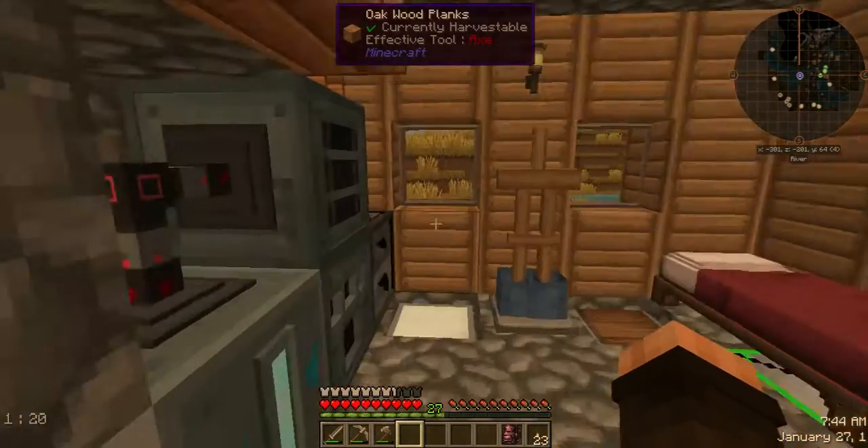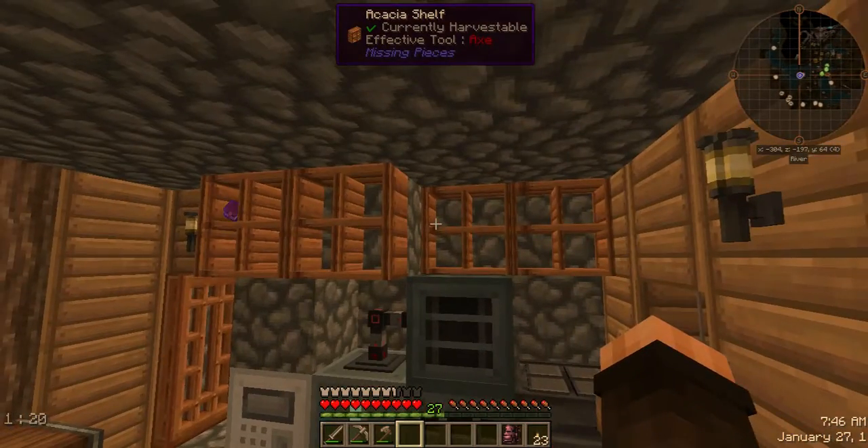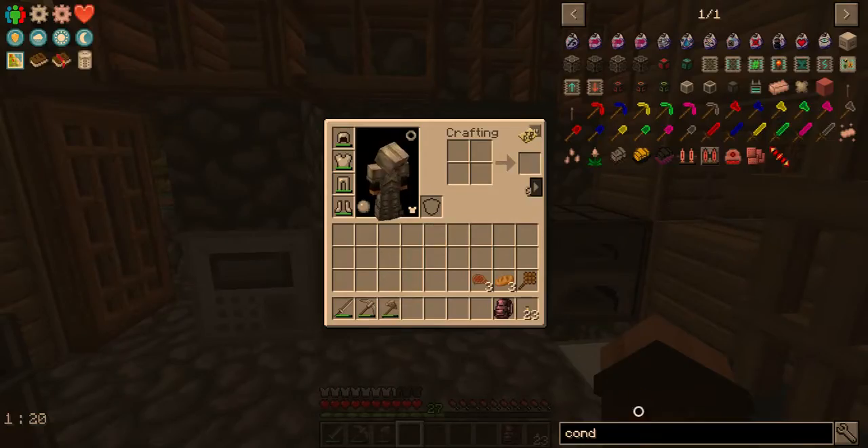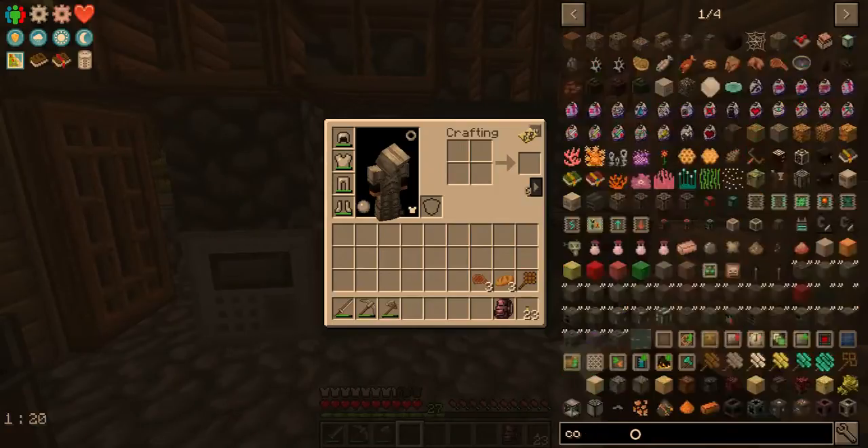Come over here — our power is staying completely full with lava, and all of the magmatic generators are constantly putting out power. Our capacitor bank is staying full. Excellent job, you guys. Thank you so much for the comments, ideas, and help on that. I really appreciate it.